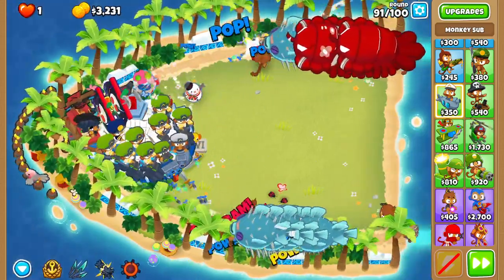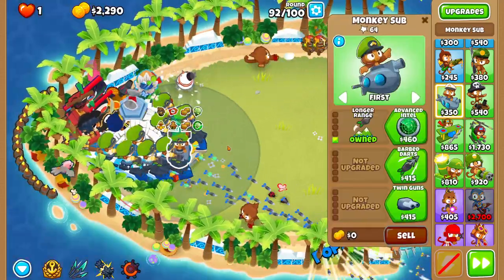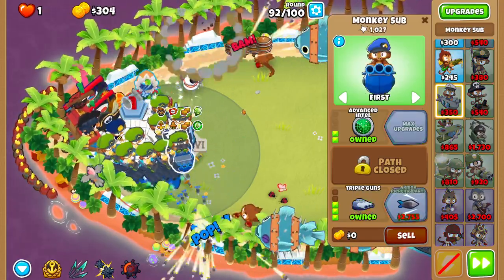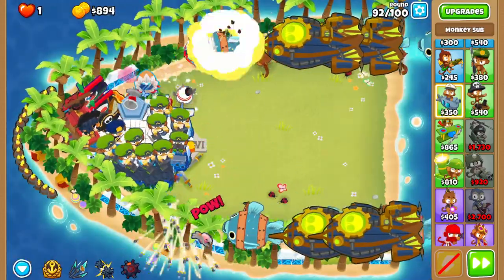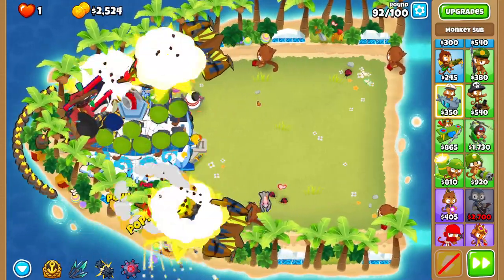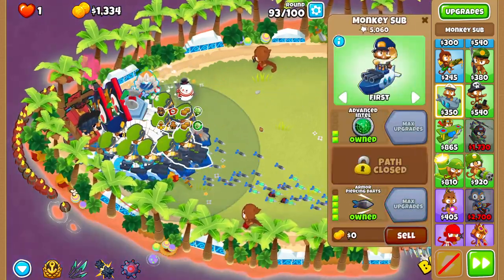Let's get Brickell some damage. Last sub — get it all the way up. And honestly from here you don't really need to do much. We're not even going to use an ability and watch these ZOMGs not even get to the corner.